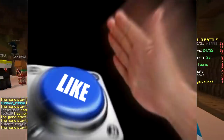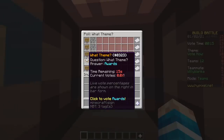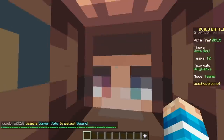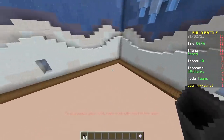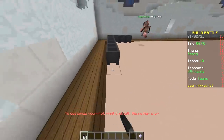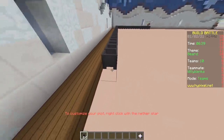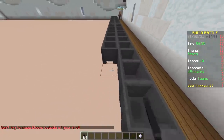First round! The theme is Beard. First we gotta make the whole floor cauldron and then we place water in the cauldron. So much fun, so much clicking. And it's also gonna lag, cause cauldrons are laggy.